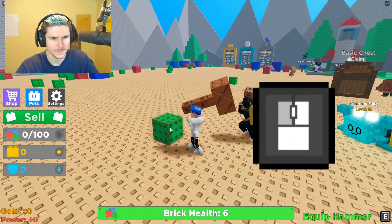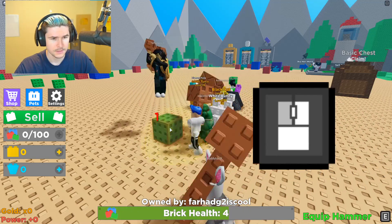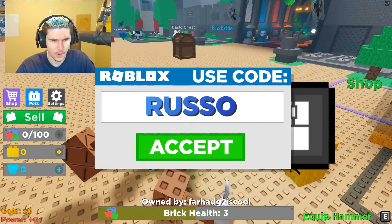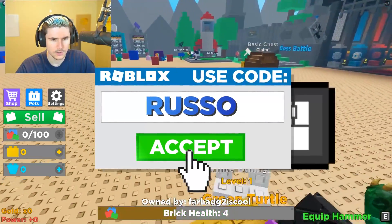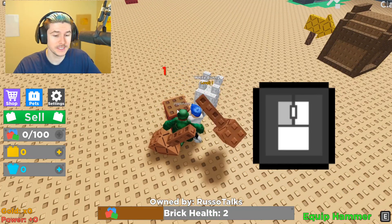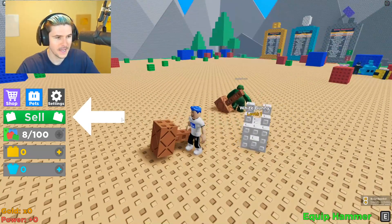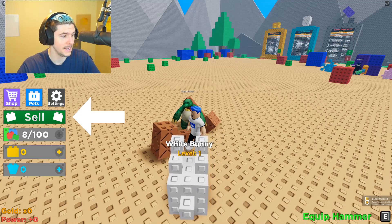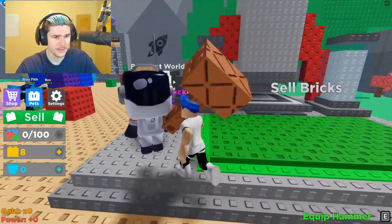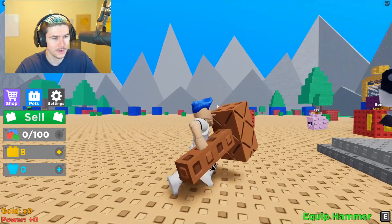So let's go over to the first brick where it's telling us to go and smash it. We're smashing that brick, dude. This thing is actually really strong. Wait - owned by Farhat. Oh, he owns the brick? I want this brick. Can I own this brick? Owned by Russo Talks. Nice. So basically I own the brick now and people can't destroy it. So that's how you get the brick into your inventory. Now what you do is take it to the sell and you make money. So that's pretty cool.